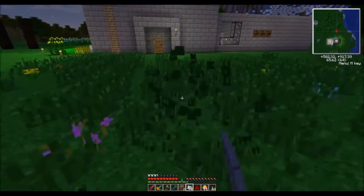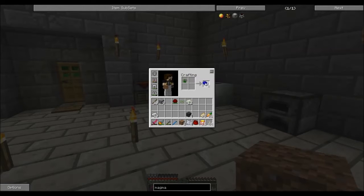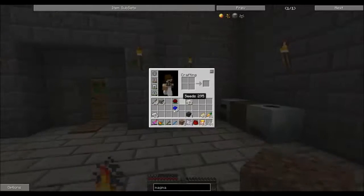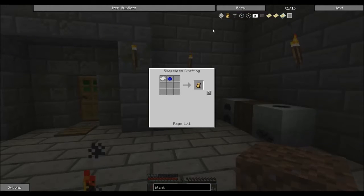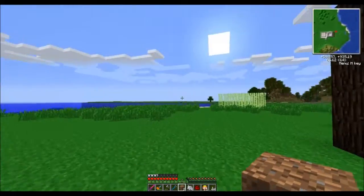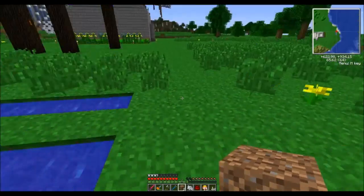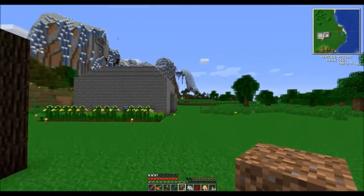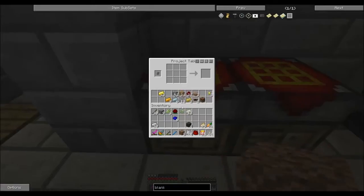I'll have to clean this mess up later. Our invar is done! Let's go ahead and put the indigo flowers in here — you get two indigo dye per flower. Now what are we going to make with this? We're going to make a blank plan. We need some paper first. I have this nifty little reed farm with a little bit of extra reeds — we only need three. We combine these with paper and we get blank plans.